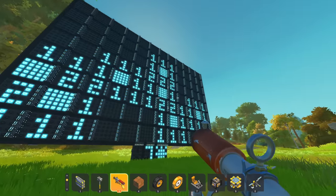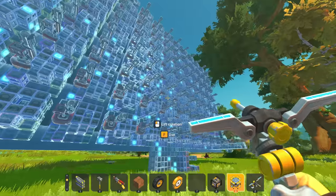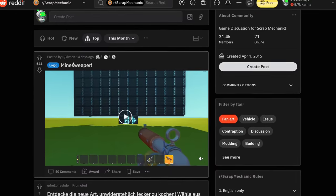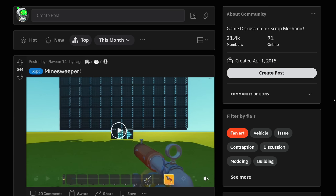Oh my god, this is incredible. The most amazing thing about logic creations is this whole thing is just the screen, and this little thing down here is probably just the logic of the actual game, together with this stuff. Yeah, that guy is probably the most innovative workshop builder right now, so you may wanna watch out for him in the future.